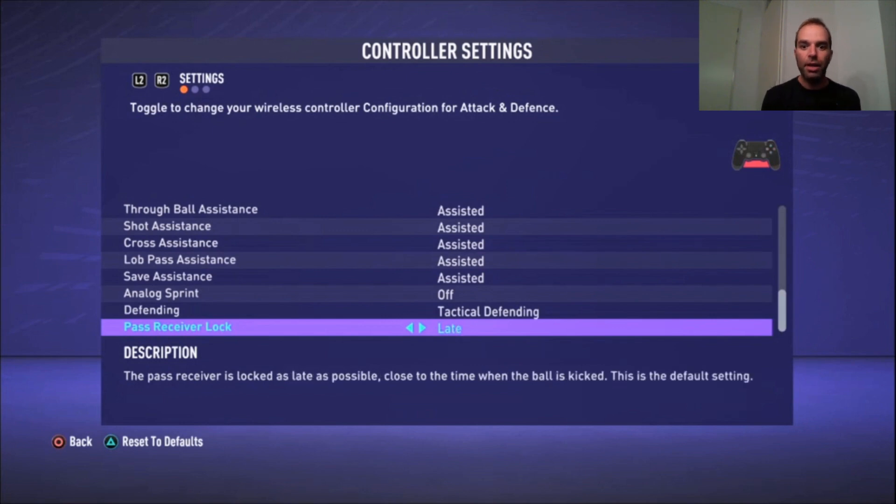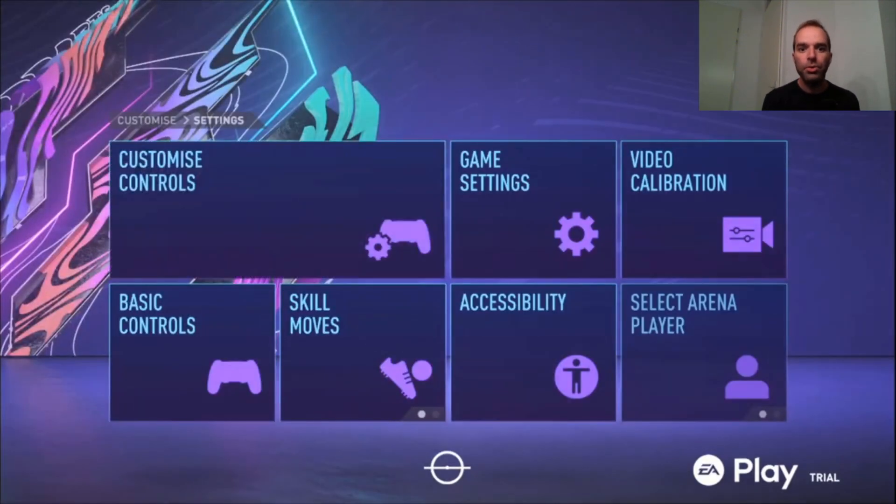Pass Receiver Lock on Late means that even at the last moment when you're pressing the pass button, you can still switch to passing to a different player if your opponent switches sides. If it's set too early you lose that option to change your mind. Setting it to Late gives you the most flexibility, so that's what I use.